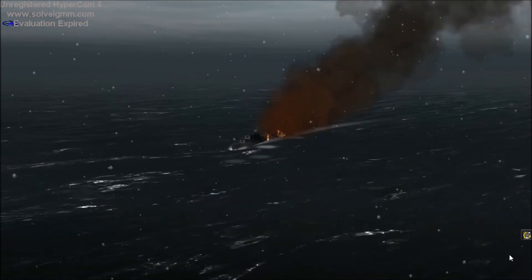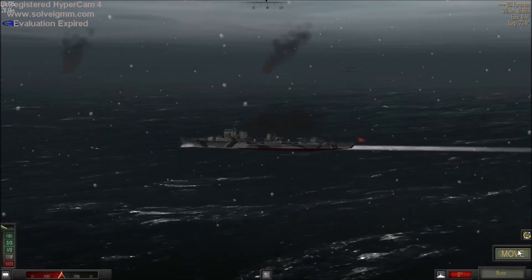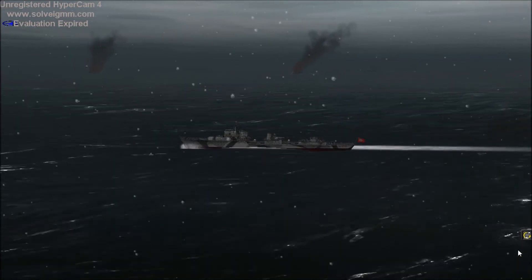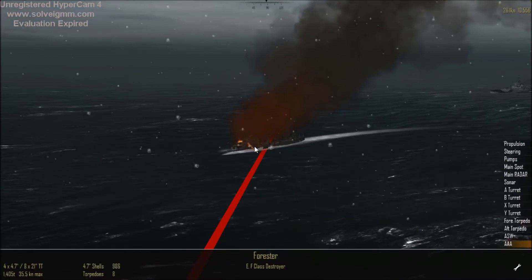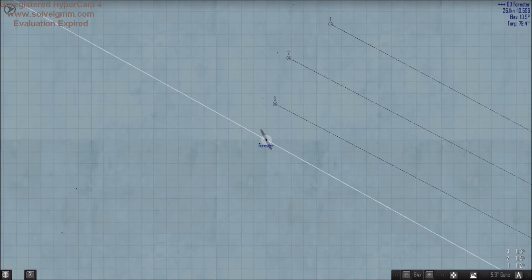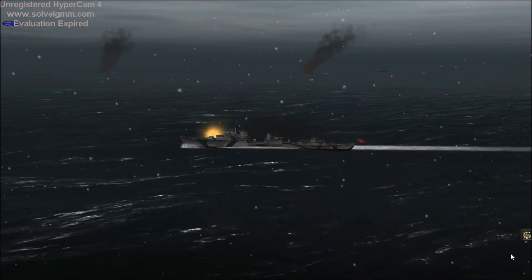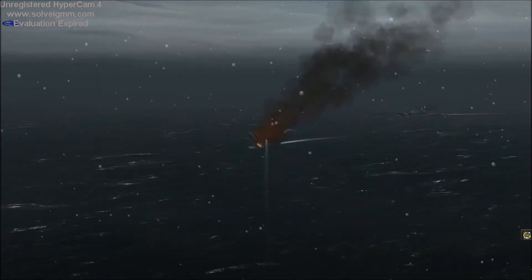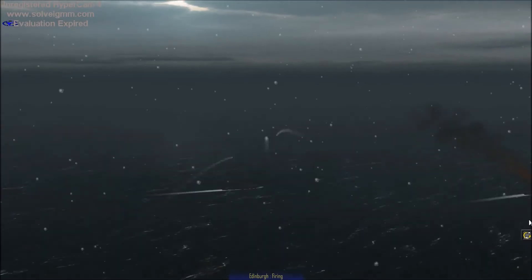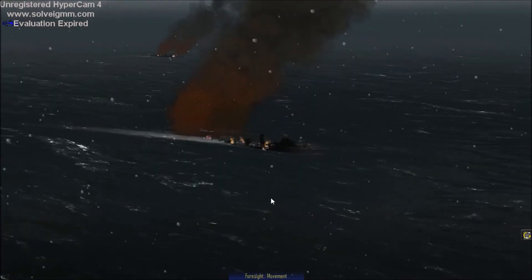That's a nice big explosion. I reckon one good salvo and we've got the Foresight finished — sunk. Let's just check the Forrester's damage. AAA with heavy damage. 11.3 was there — let's go to 11. Fire. They are gone. They are gone.